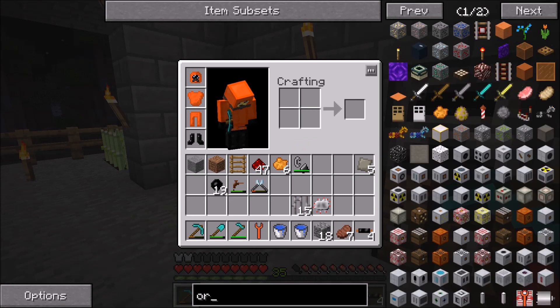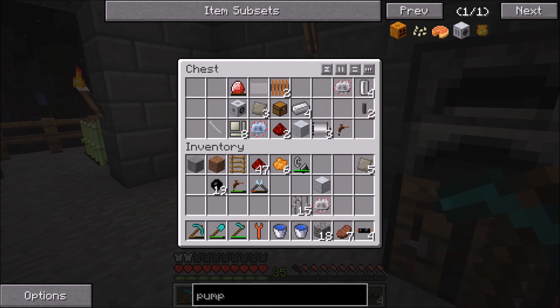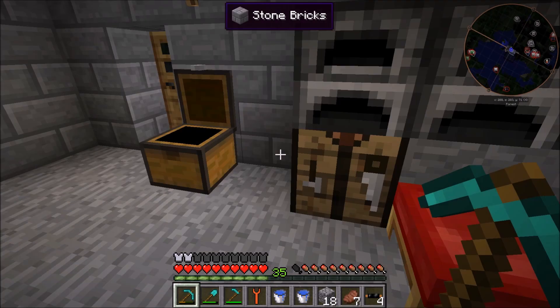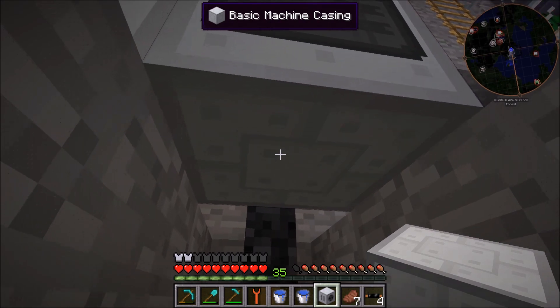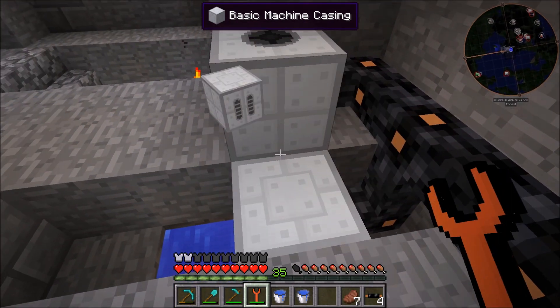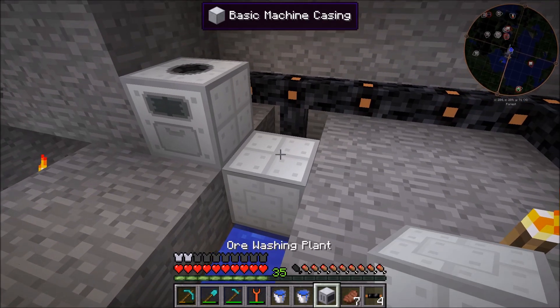Now we get to make the pump. It just occurred to me that I might need to make a fluid upgrade. We need empty cells, a circuit, mining pipe, and a tree tap. Okay, so this one uses the tree tap so it should be like that — and there we go. So now we've got the pump, which can go down here. The grate is facing down, so we should be able to do that. I might need to wrench this — the grate should be facing down. Now it is pumping water out, so then we put the ore washing plant back down on top of that.